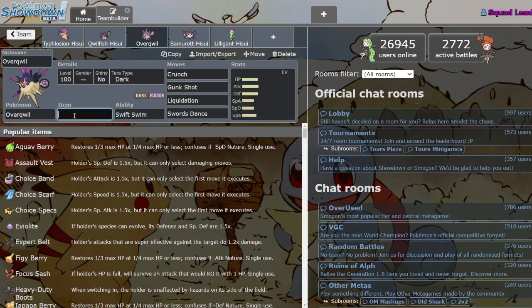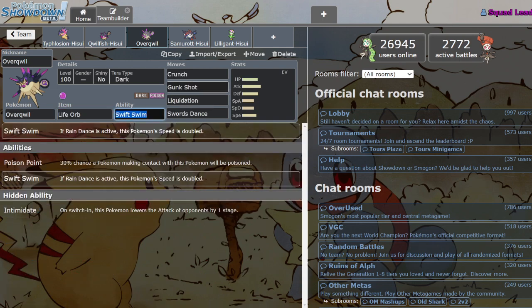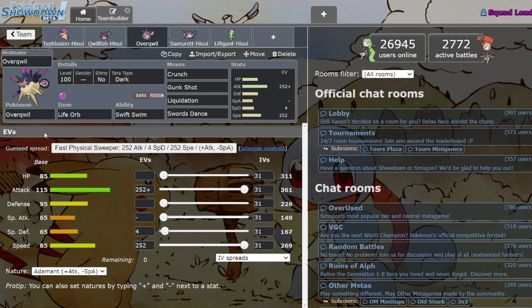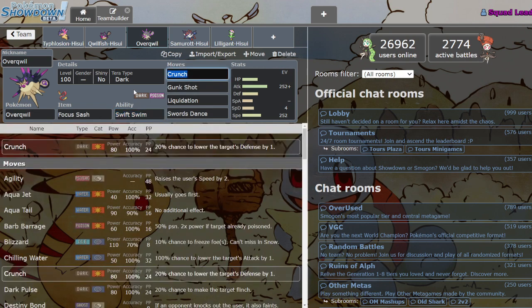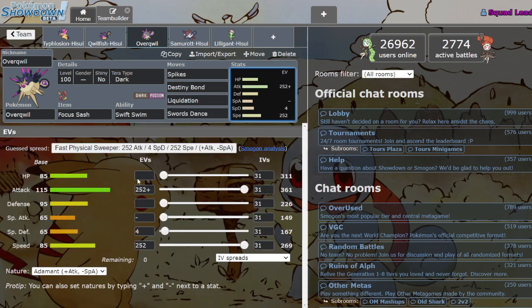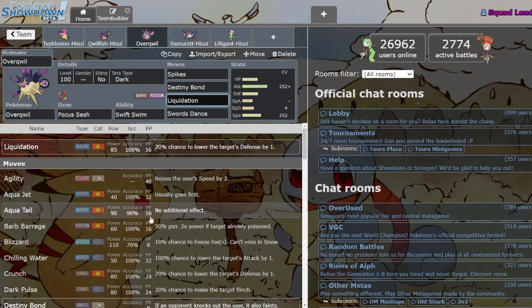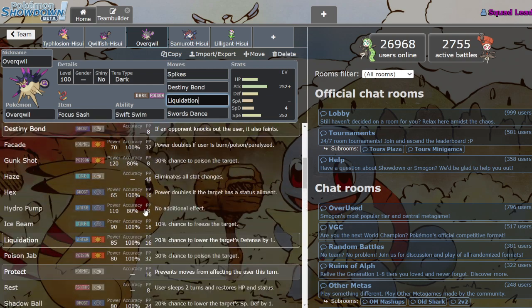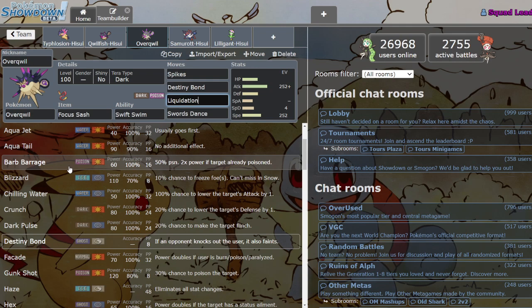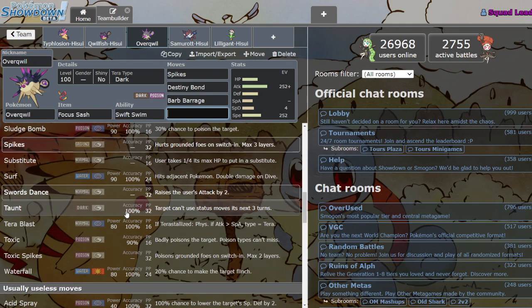He can set up Swords Dance on Rain teams as a Swift Swimmer, so he's got some potential. He can do stuff. Another set I've seen around is a hazard lead — 85 speed isn't the fastest but it's definitely usable, and you can just lead off with this guy, get up Spikes, and die. You could still run Barb Barrage if you want, then Toxic Spikes, and Taunt just in case. Overqwil is pretty neat — not amazing or anything, but very solid in my opinion.